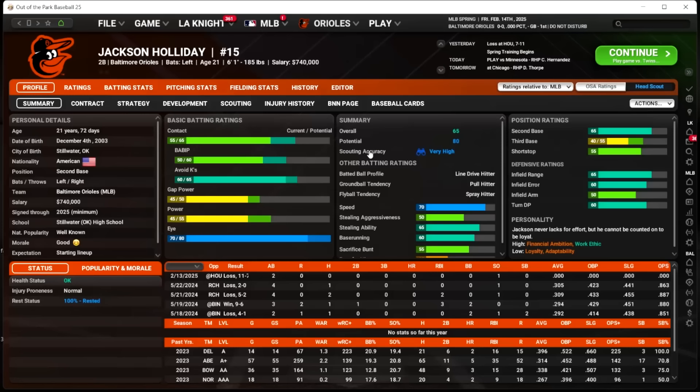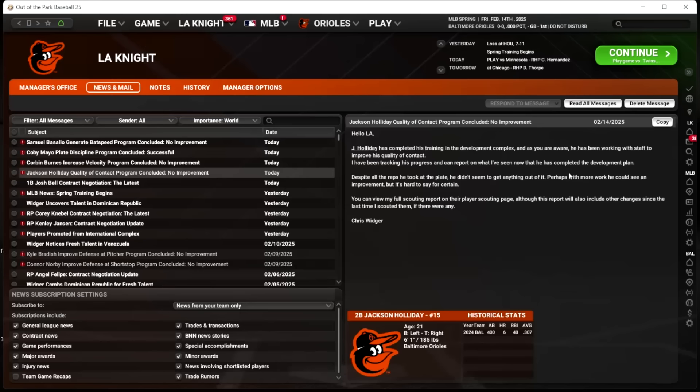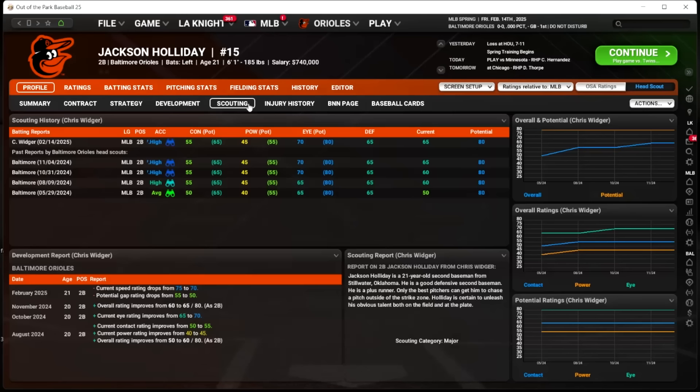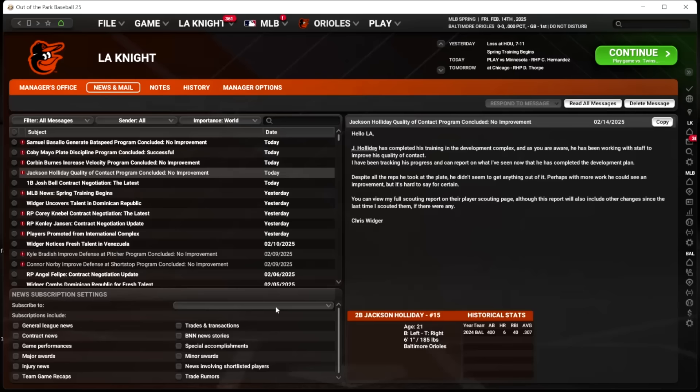A little disappointing that Jackson Holiday didn't improve his contact. Although I like that it works this way — I would think, oh, I put a high work ethic young player in somewhere where he has a lot of room to grow, he's definitely going to improve. No — it didn't work. Despite all the reps he didn't seem to get anything out of it. Perhaps with more work he could see improvement. And looking at his ratings — current speed dropped, potential gap rating dropped. Jackson, you're the franchise, can't be doing that.